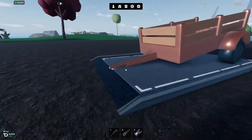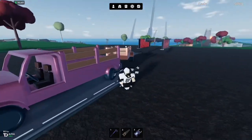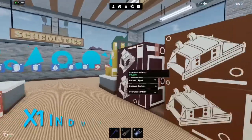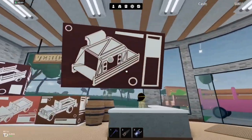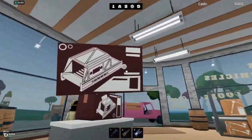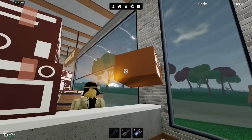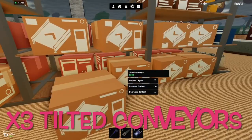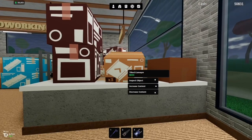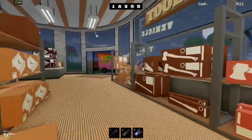Once you've expanded your base and you're happy with the size, grab your trailer and your truck and go down to the Oak Depot — we're going to need the space. At the Oak Depot, buy the industrial refinery and plonk that down, then buy the industrial forge.